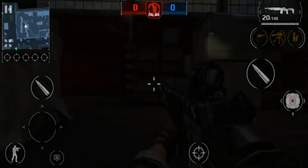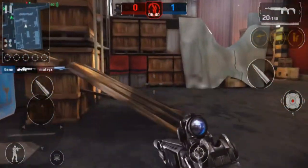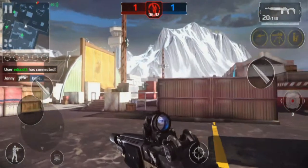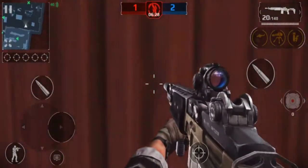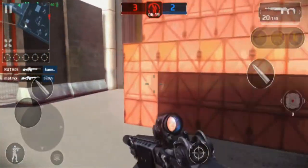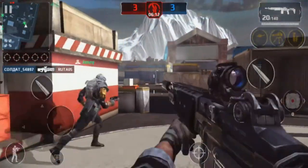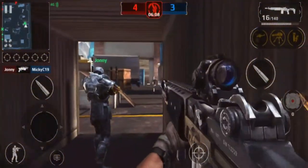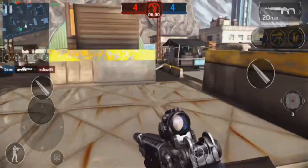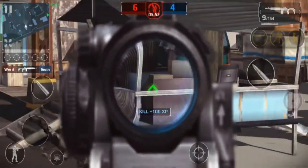Looks like a match just started, good. We'll definitely drop our landmine there. All right, where's my team? I need some teammates. Remember, we're a medium range class. I like what's happening here — one down.